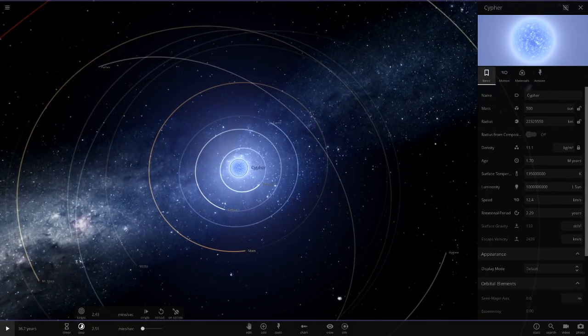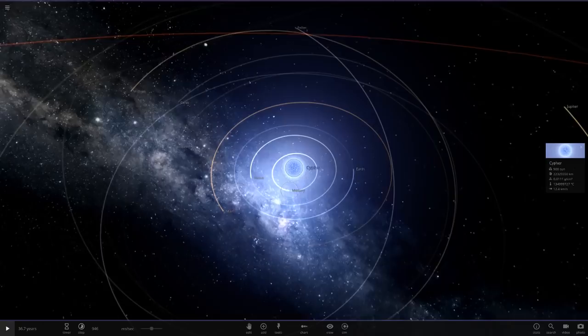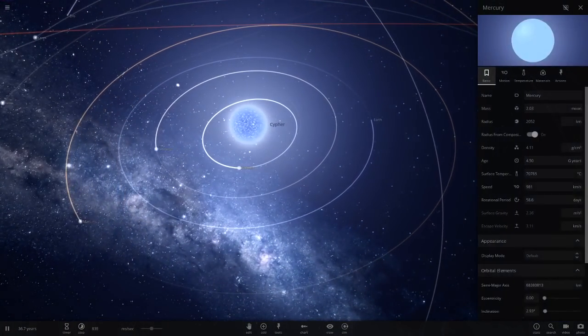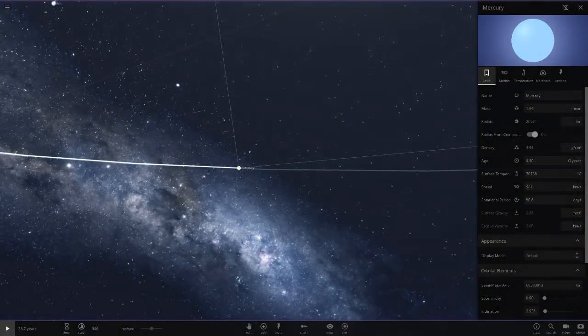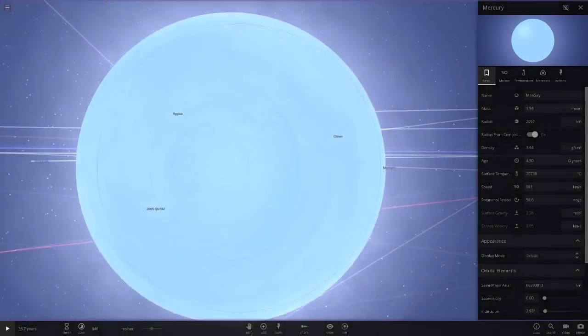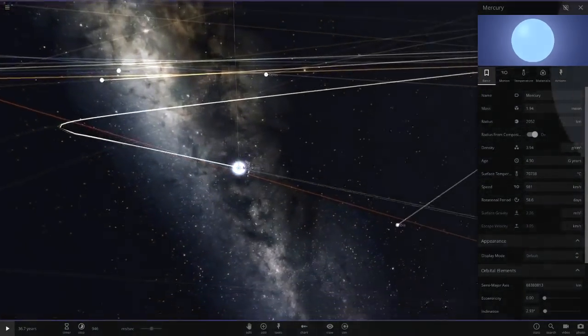We're going to slow down time to almost real time — about one second per second. Let's go to Mercury and hit play. Look at that temperature — it's losing mass, its radius is going down, the temperature is at 70,000 degrees. It is literally just vaporizing instantly; that is just how insane this star is.